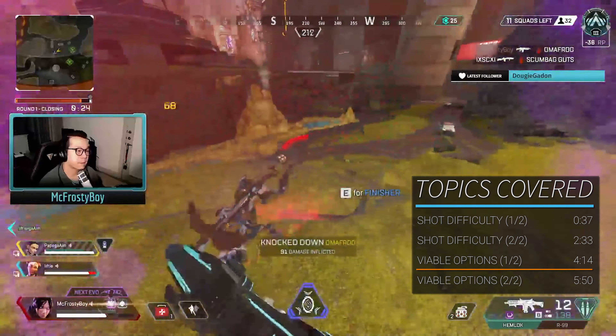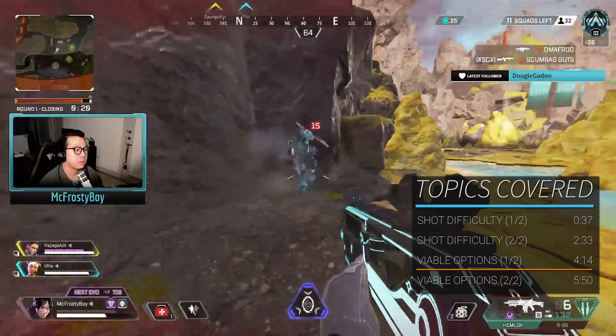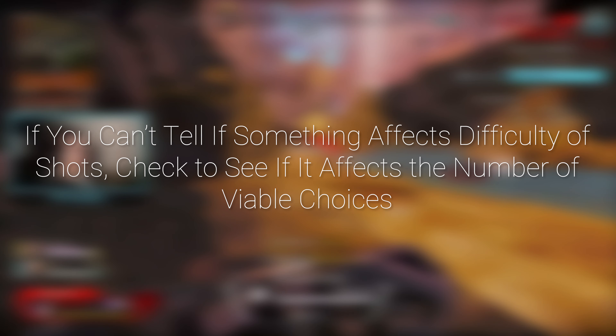This leaves both enemies at low HP and gives them very little opportunity to hit shots, and the particulars of this part of the map make it hard for them to disengage, reducing their choices and thereby their ability to adjust and make it harder for us to hit our shots. The HP advantage is so huge that I actually get to jump down onto low ground and then miss a bunch of shots on the Horizon, both things that should make me easier to hit, and yet I still come out on top. The takeaway here is that the number of choices you have is also a major factor in determining if something is an advantage or not, since more choices generally give you more ways to make it easier for you to hit your shots and harder for the enemy to hit their shots.